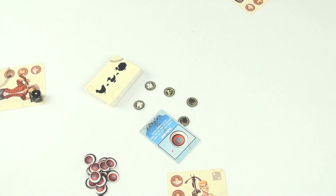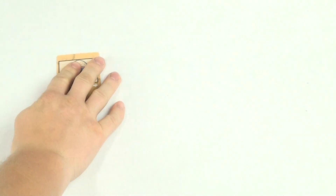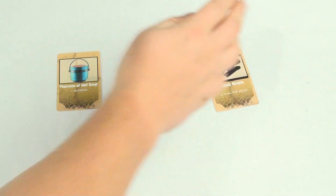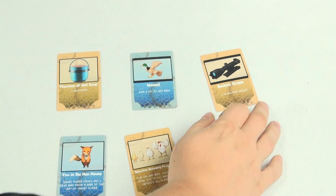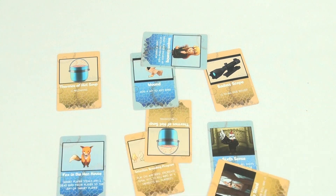Those are the basics of the game, but the real shenanigans start when players start using action cards. Action cards can be played at any time and though most are one-time deals, others have lingering effects. These cards can help you reload faster, add extra hit tokens to birds, make your dice roll higher, steal birds from other players, make birds stronger or even temporarily invincible — and you want to use them wisely and with utmost malice.